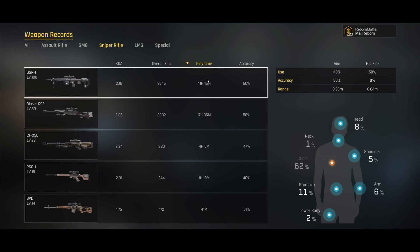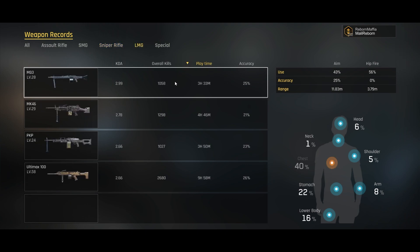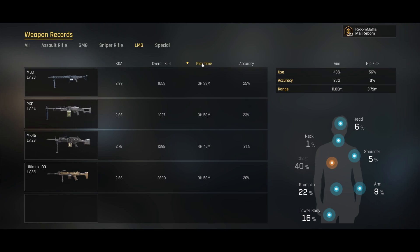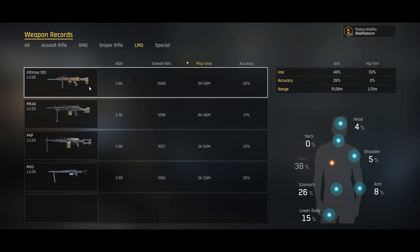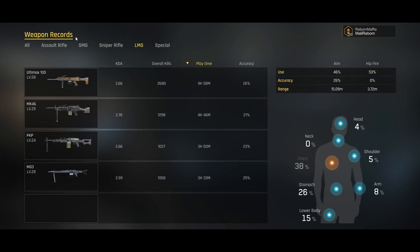For sniper rifles I have over 40 hours in the DSR-1 — it's my most used weapon in all of Ironside. I'm close to 10K kills with it and I have 60% accuracy, so I'm pretty good with it. For LMGs, my most used is the Ultimax, which is basically a SCAR-H with a little less mobility but 100 bullets. The MG3 is really overpowered too — you can just hipfire it and kill someone. I'd advise you to try it out if you can handle the recoil.